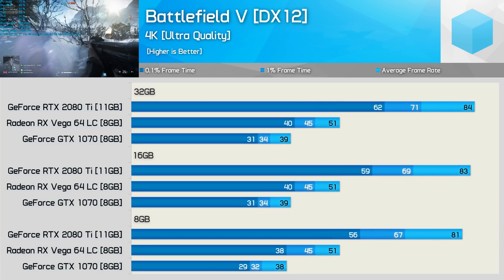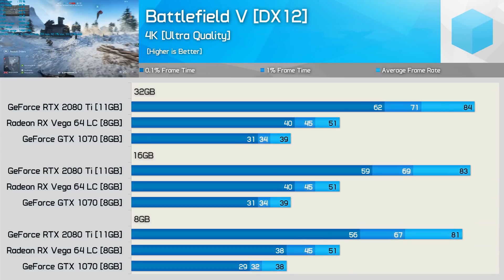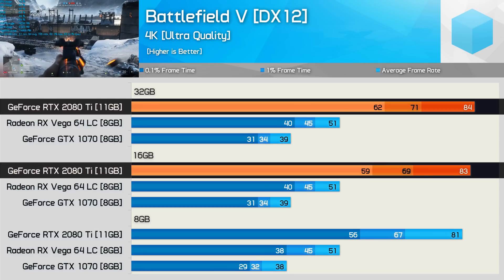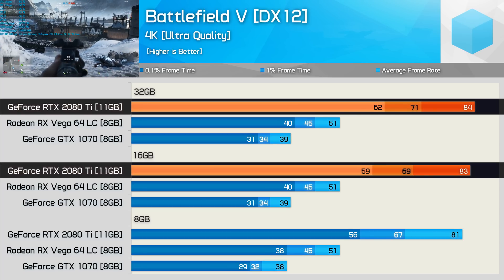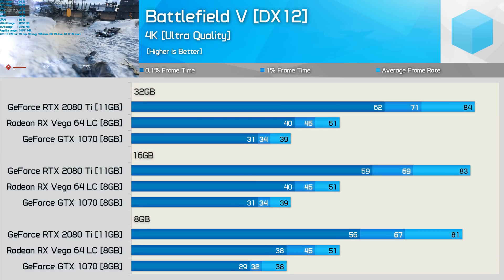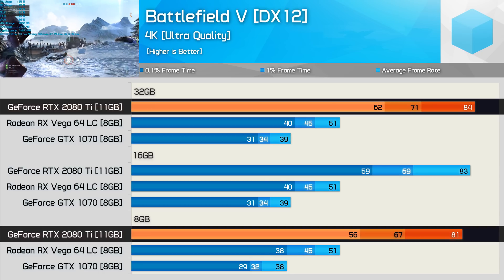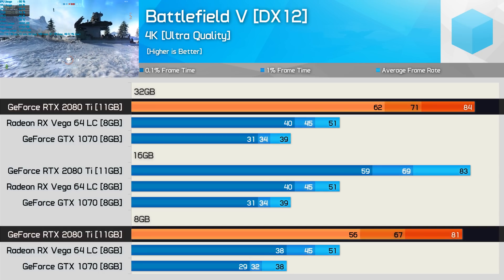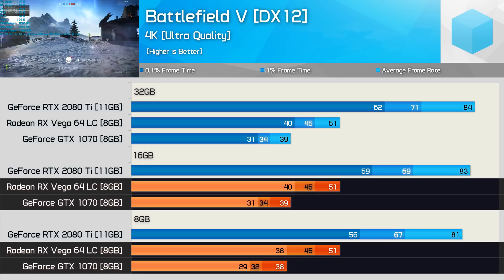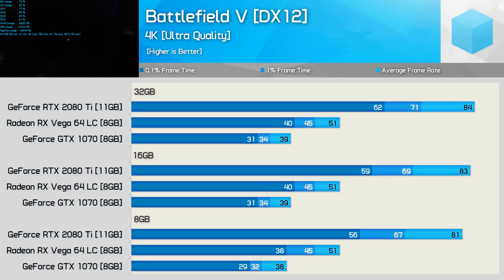Moving to the 4K resolution, the RTX 2080 Ti's frame time result suffers by 5% at 8GB. More interestingly, there's a noticeable reduction in performance going from 32GB to 16GB, which was very unexpected. The 0.1% low result is reduced by 10% going from 32GB down to 8GB. However, for the more GPU-bound configurations using Vega 64 and the GTX 1070, memory capacities had little impact on performance at 4K.